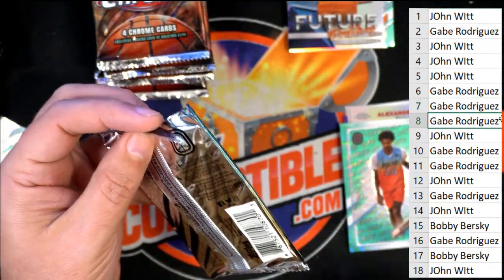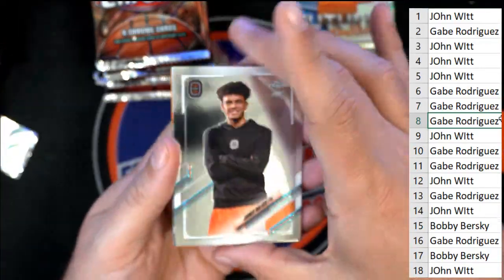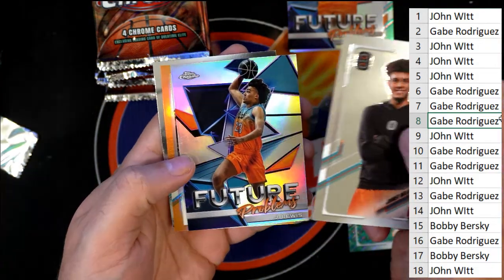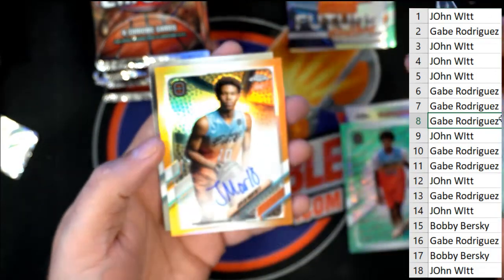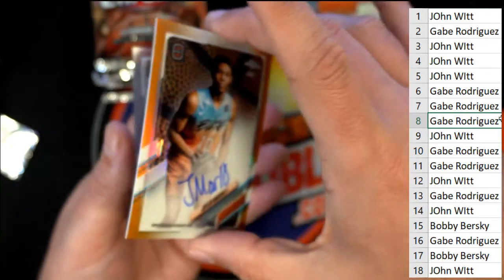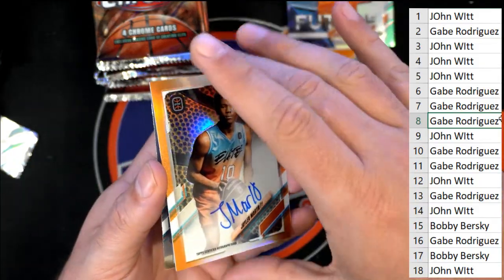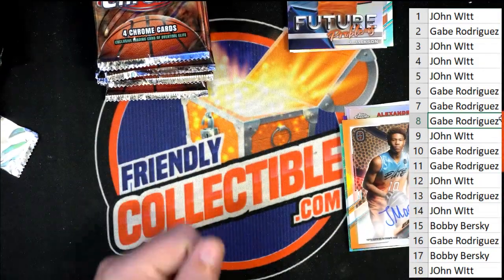Here we go, pack number eight. Nice Futures, and look at that — Jalen Martin autograph number two twenty-five. Nice one, for Gabe. Gabe has the first autograph.